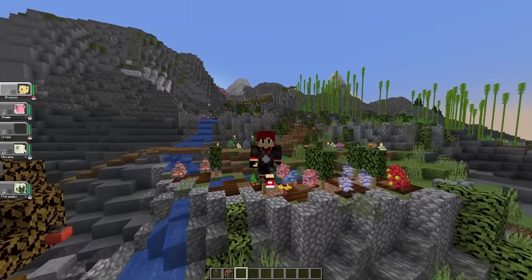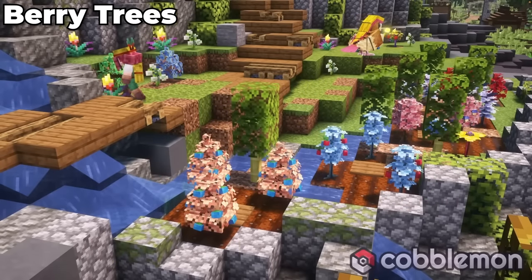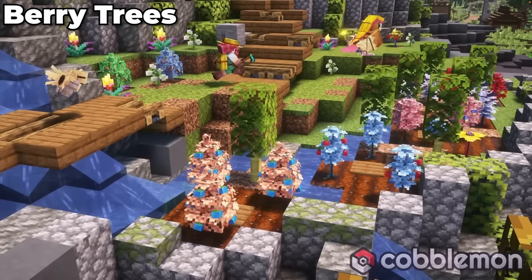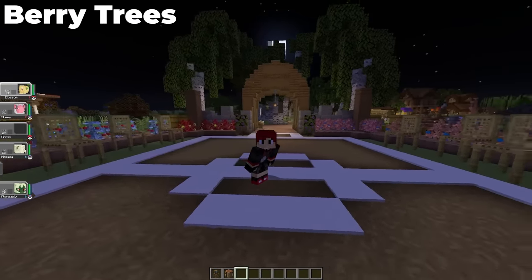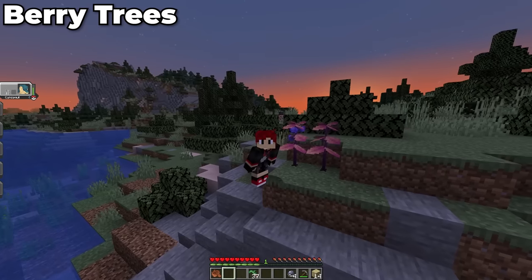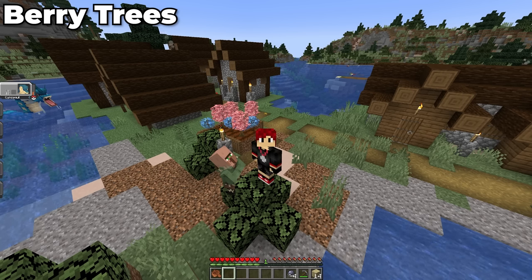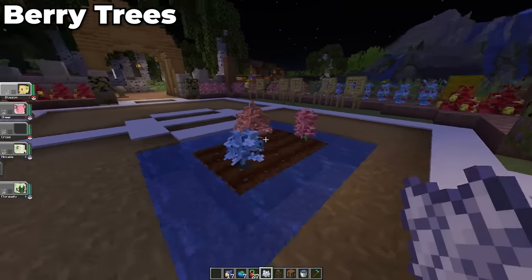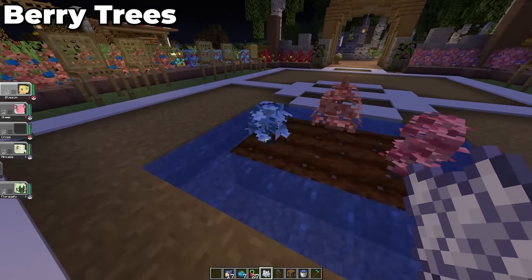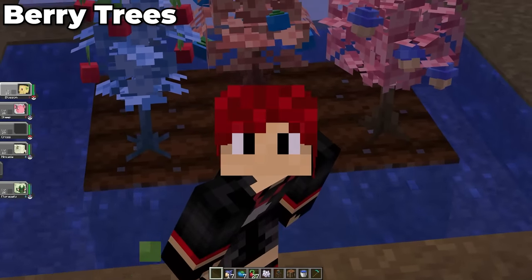Now we move on to the farming aspect of this update. We have a collection of berries that you can grow — 69 in fact. Only 12 of those 69 spawn naturally in the world and in the farms of villages. In order to get the remaining 57 types of berries, you will need to carefully crossbreed specific berries by placing them next to each other, and this creates a mutation which ends up growing into a new berry tree.